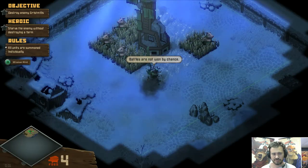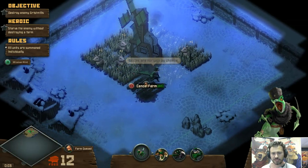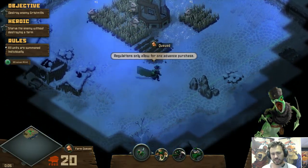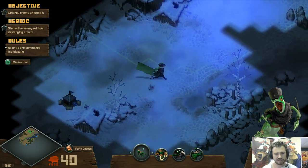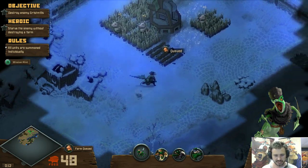Howling Bell has another unique mechanic: you can build the units all individually, just like a mole. Of course, with moles you can build them outside your territory, but in Howling Bell you can only build them inside your territory.